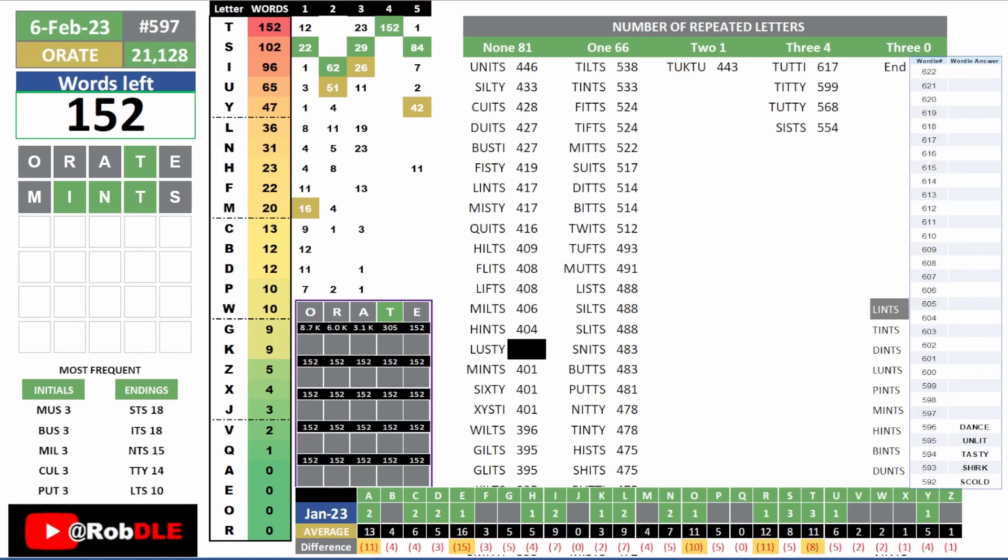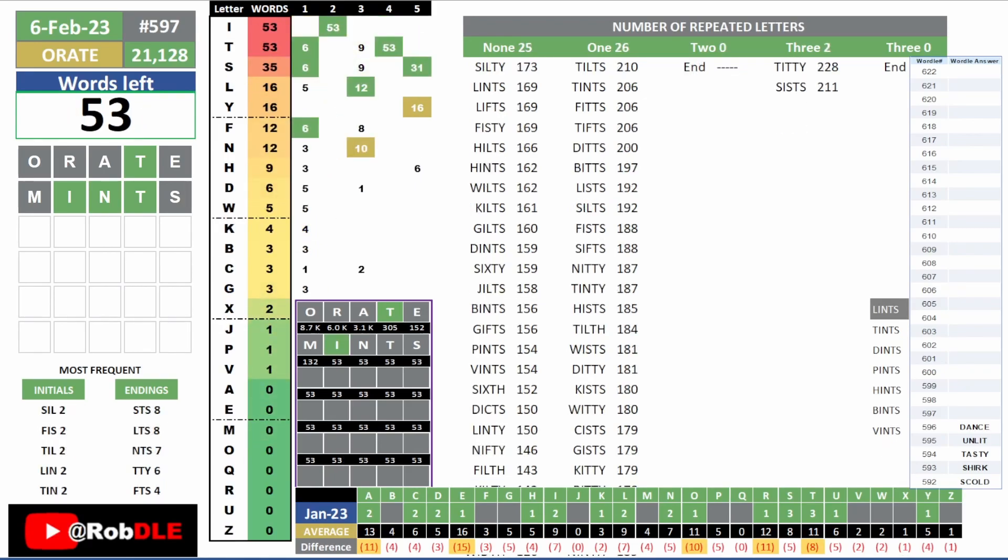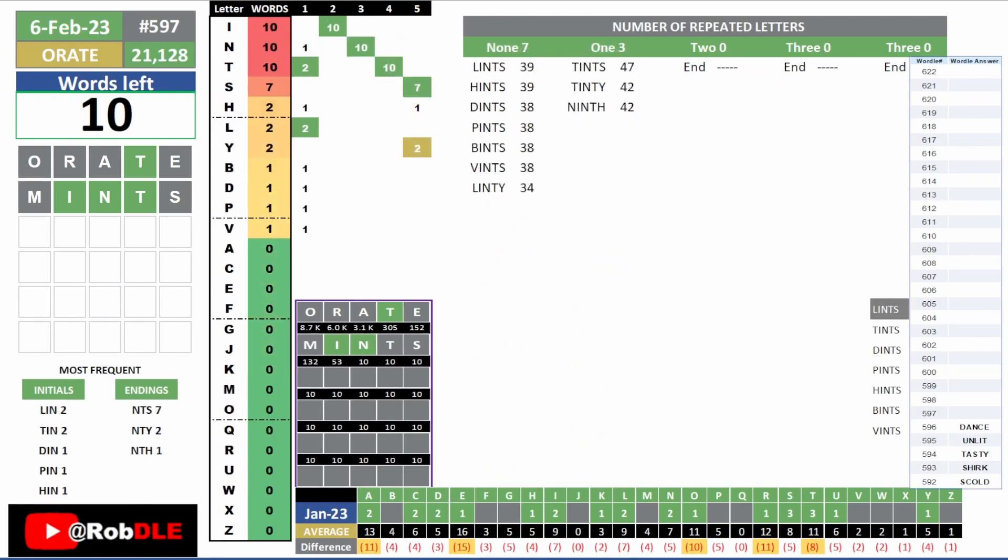Alright, so that was a good guess. No M's. Locking in the I in the second position — that's going to get us to 53 words. Then the N is going to be 10 words. The T we already had. And no S — that's a great thing, because that's 7 words less.